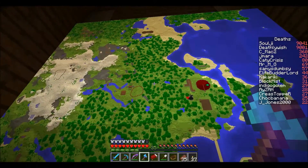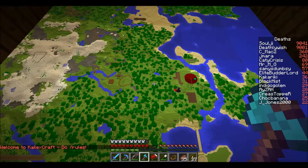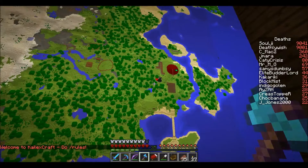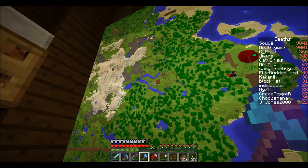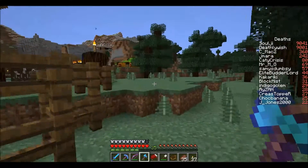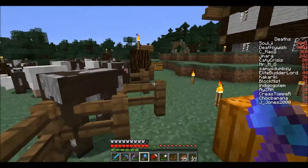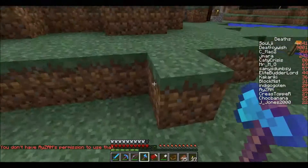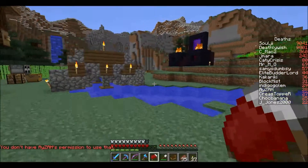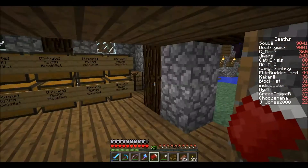We've got some stuff over there and stuff over that way, we could go that direction. There's a castle just over there, not that far. You've got this interesting area - sheep and cows, some rabbits. Isaiah's. I have been over here before. And Blockmist - Blockmist has a lot of buildings.